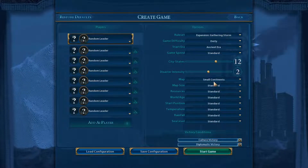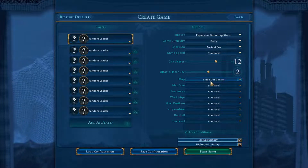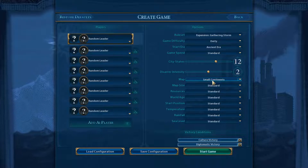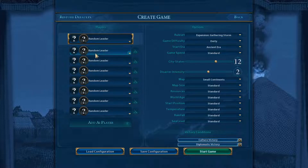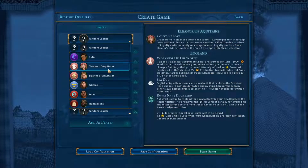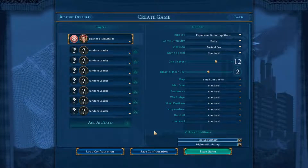Small Continents was one of my favorite maps in Civilization IV — the name was slightly different, but this type of map is quite a lot of fun and I'm glad they put it in Civilization VI. We're going to play with Eleanor of England because I have not played with Eleanor before, and also because a lot of stuff has been changed with England, so it could be a good way to try.